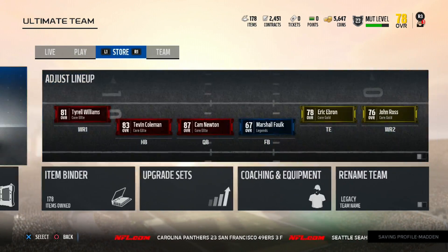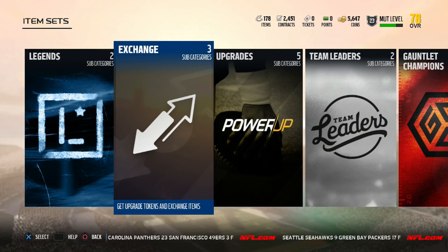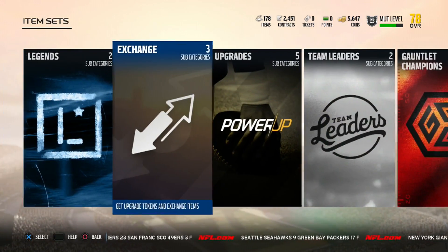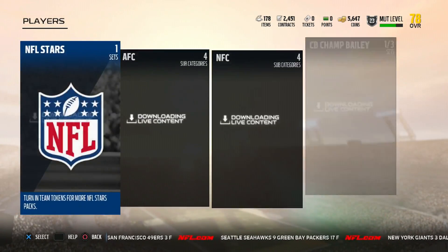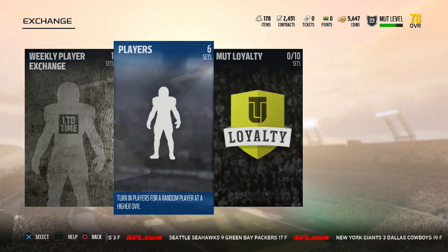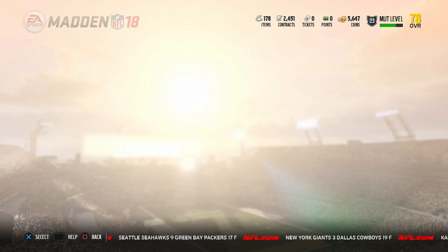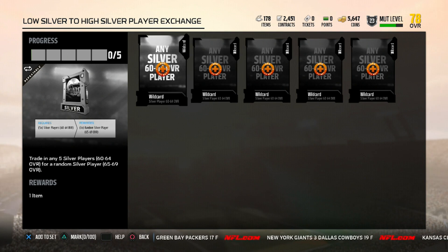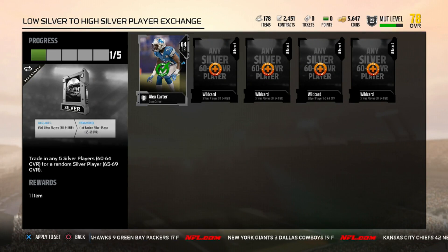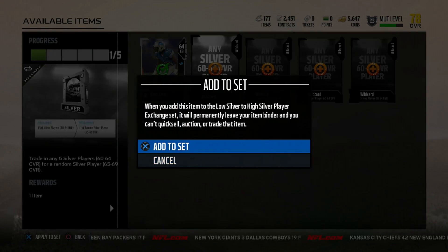The objective also tells me I have to complete a set. What I would do here is upgrade my player. I'm going to go to Exchange, change some players — going to the low silver category to see if I have enough. I do have enough silvers, so there we go — we're going to go ahead and add to sets.